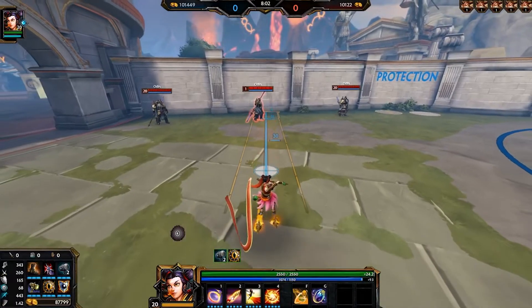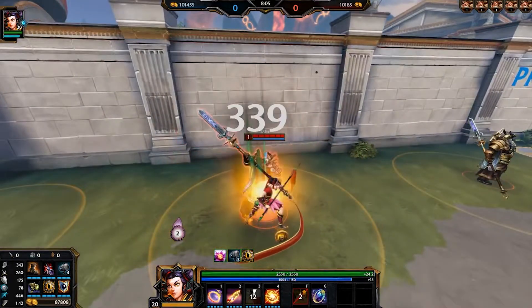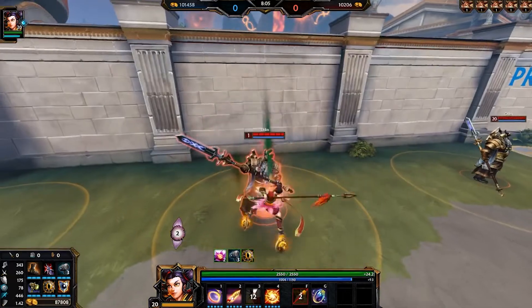Nausea's third ability is another line attack. This line attack latches you onto the first god hit. If you latch onto a god, you are going to stun that god in place and then zoom on forward. While you are in the air zooming forward, you are not able to take damage. When you land, you are going to do damage in an area around the god that you sashed. And finally, this ability can crit.